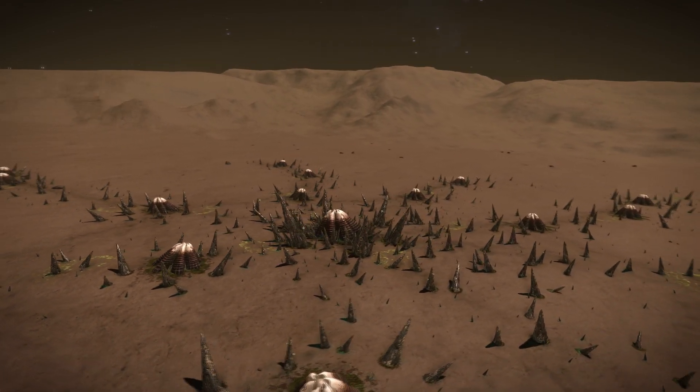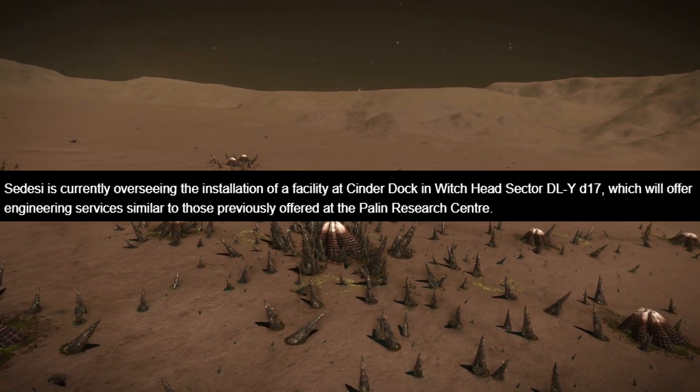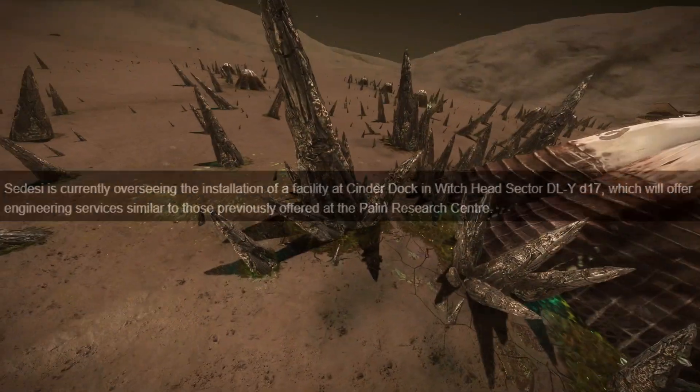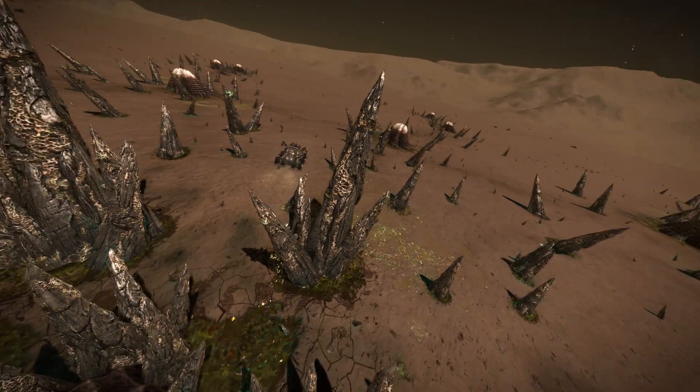Another line that hints at this is: Sadesi is currently overseeing the installation of a facility at Cinderblock in Witch Head Sector DL-Y D17, which will offer engineering services similar to those previously offered at the Palin Research Centre.